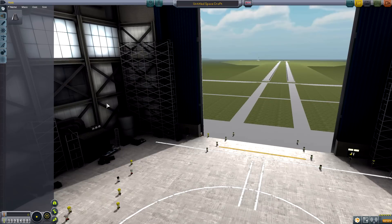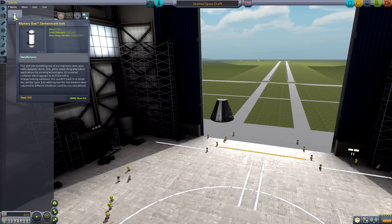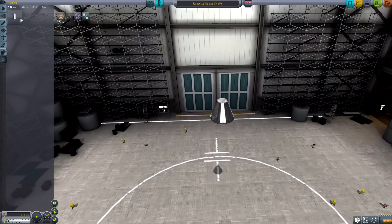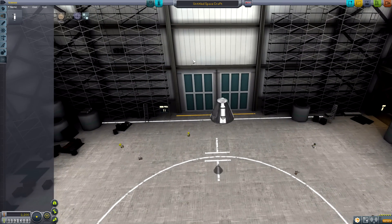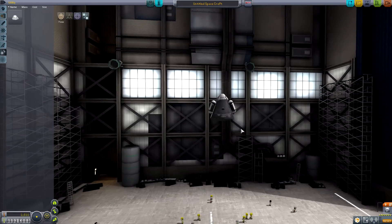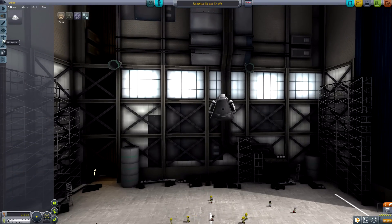So let's go ahead and start at the basics. I'm going to go ahead and build a little ship real quick and we're just going to do some basic exploration at the start. I'm going to put a goo container on either side here. Of course we're going to need a parachute because our poor little Kerbal is going to die otherwise. And we're going to need a rocket. This is as simple as you can get. So we're going to go ahead and launch this.